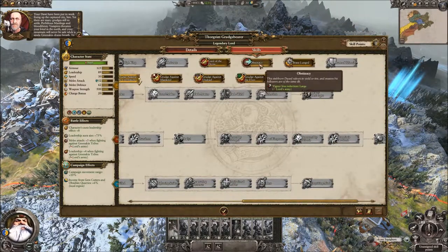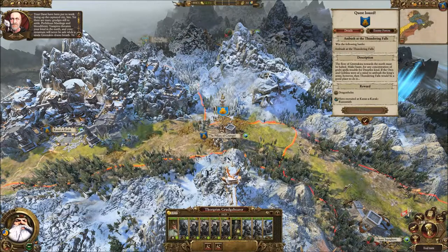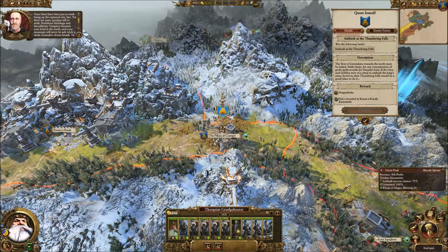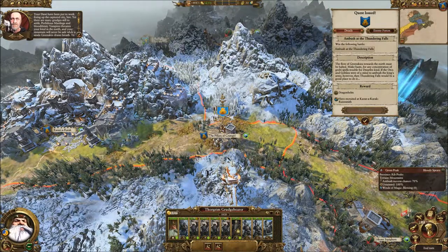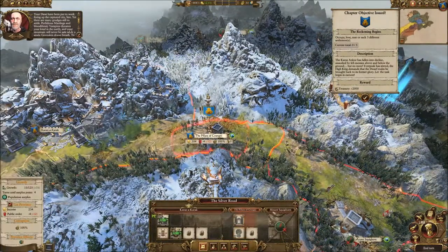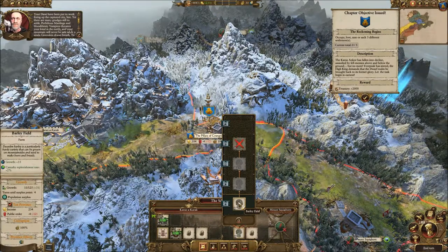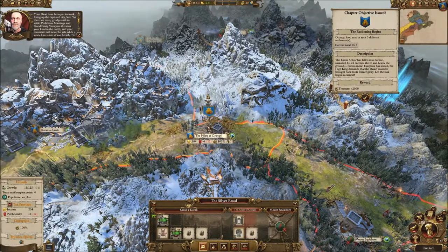I'm also likely to go for the leadership aura size, again concentrating on the army. One thing I want to say about those battles is: beware auto resolve. Even when the odds are in your favour you just seem to take more casualties than you would when you fight them manually. Looking at the Pillars of Grungly, our second objective has already been done because it's got a barley field there - that removes any choice we would need to make. We've got the barley field, we know we want to grow the province - nice and easy.